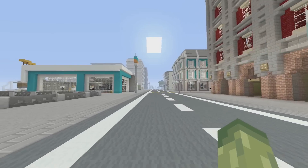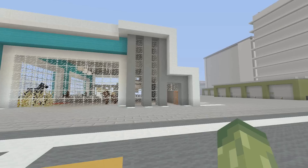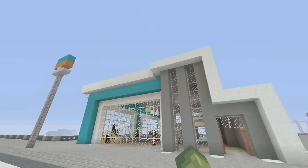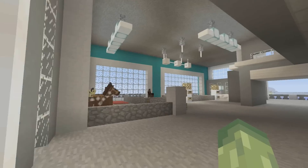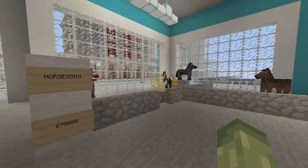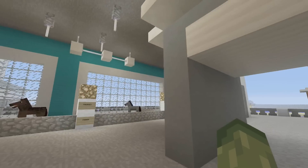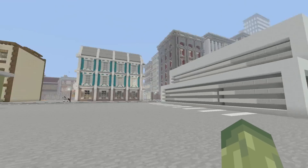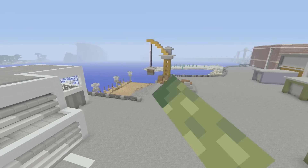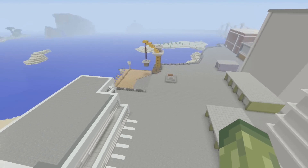Heading more towards the docks, this starts to feel more like a town area. This is supposed to be a car shop but instead of cars we have horses - that was a pretty cool idea thought up in a live stream. We filled in some of the area with storage lockups, and this was all done in a live stream so you can still find that stream.